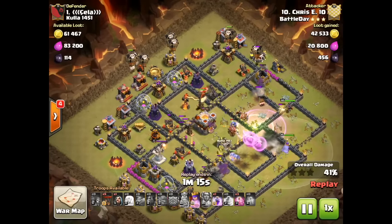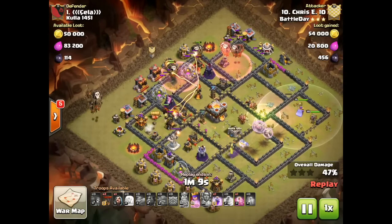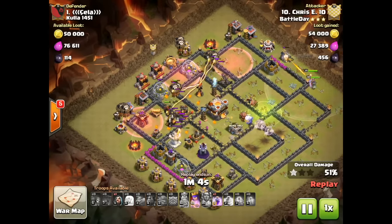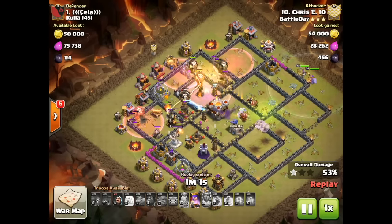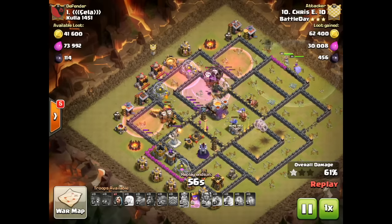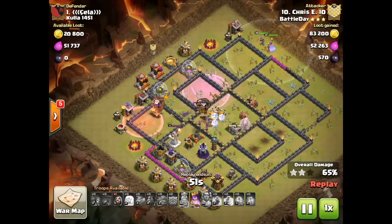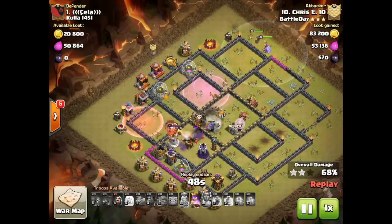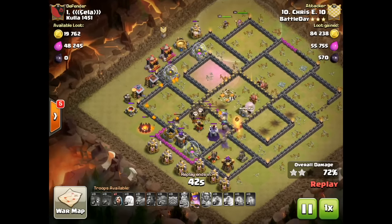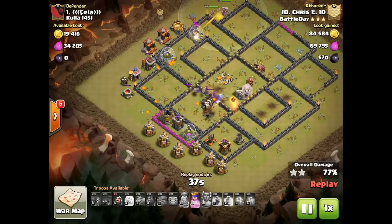This time there are only two Hounds — one's in the CC — and you can see one crossing the base again, with Haste spells supporting. Two ways to attack this base: one with a Golem kill squad, one starting with a Queen Walk. But both attack comps had the same general strategy — go in from the east and tackle the Eagle, Air Defense, Archer Queen, and other key defenses, hopefully taking out the Town Hall, while the Hounds and Loons do a counterclockwise rotation around the base.